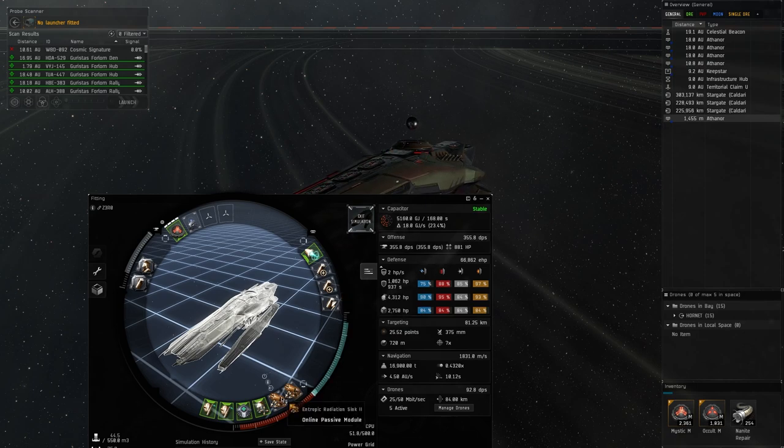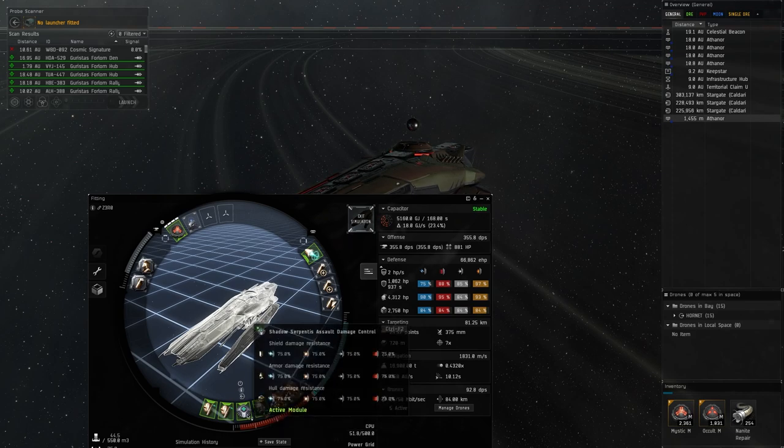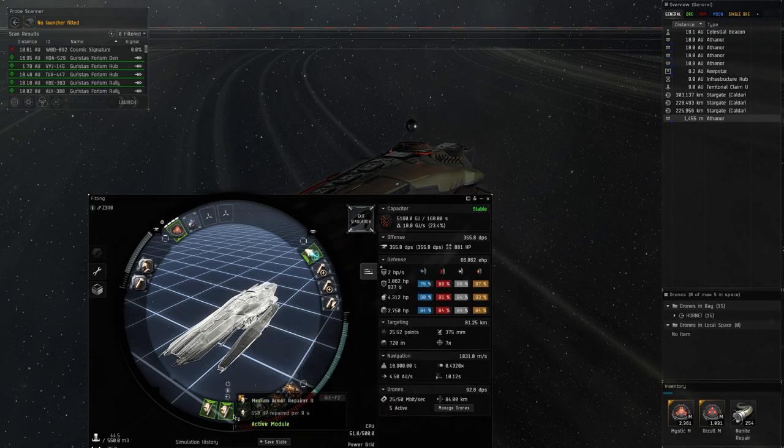For the lows I'm using two Heatsink IIs, a Reactive Armor Hardener, and a faction Assault Damage Control — though you can use a regular Tech 2 damage control to bring the cost down a bit. Then I'm running two Tech 2 Medium Armor Repair IIs.